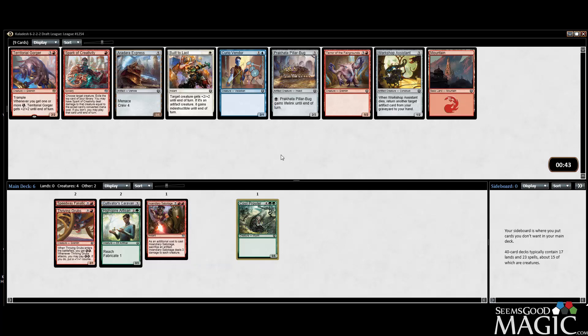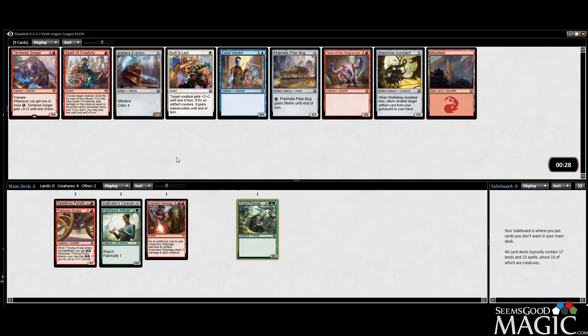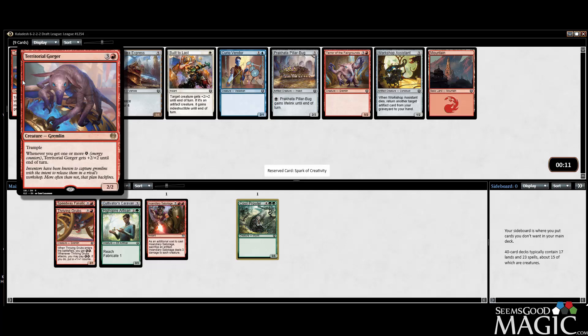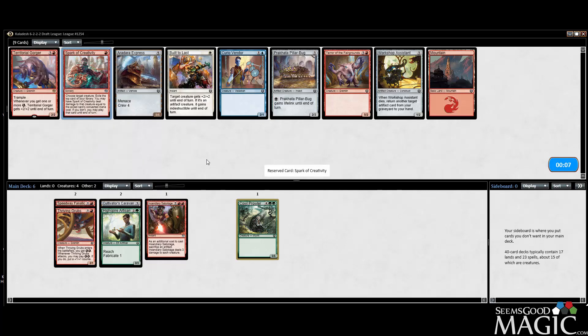We can take the Gorger - I don't really like this card. I want to try out Spark of Creativity. I think this card's probably pretty good, maybe not since it hasn't been played much, but it can't be that bad. Let's give it a try. We'll see how bad it is because I honestly don't know. We only have one card that adds energy right now, and I don't even think the Gorger is that good in general even in a deep energy deck.